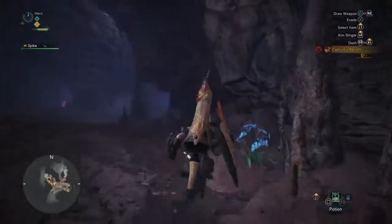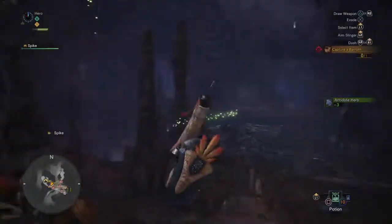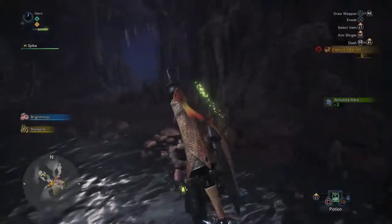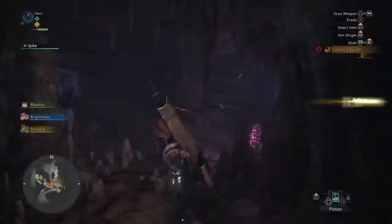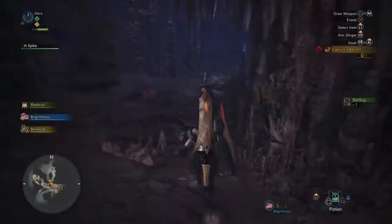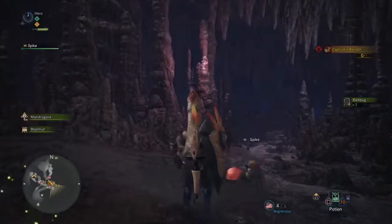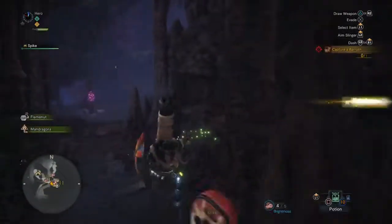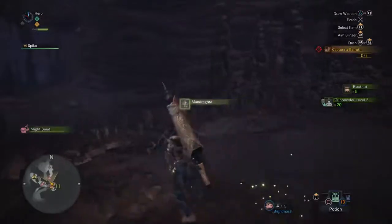Gathering is a lot smoother and more streamlined. Right there I grabbed the antidote herb instead of having to sit there and actually pick away at it. You don't need to carry pickaxes anymore. Certain things will give you ammo for your slinger — this one in particular causes luminescence. It's up to you how thoroughly you want to gather on the various missions. I'm still fairly early in the game, so doing this is a little important.